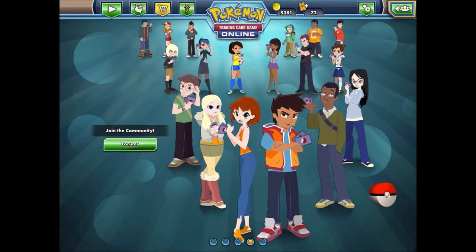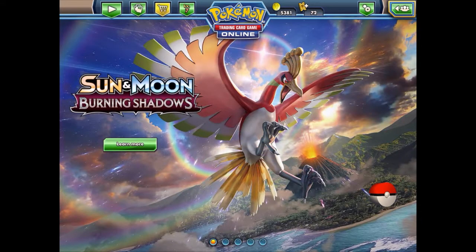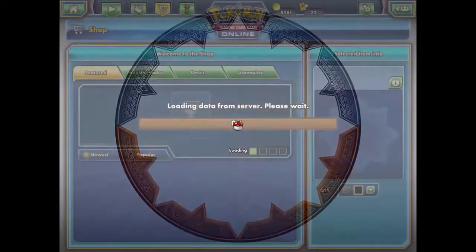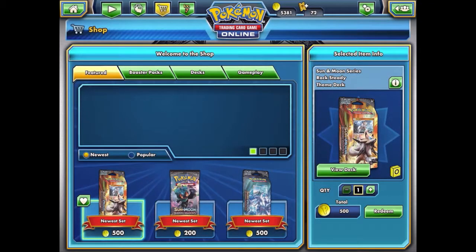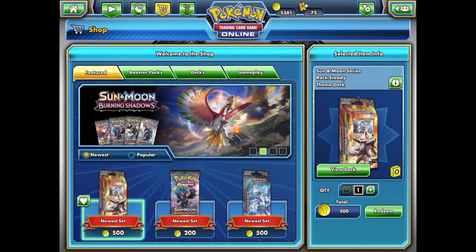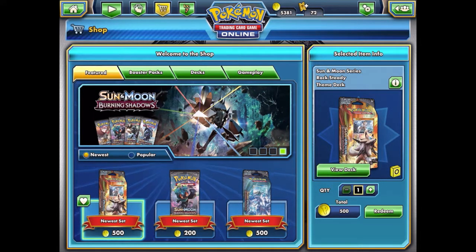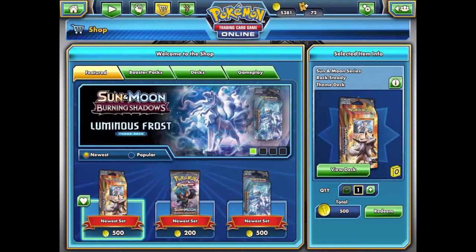We've opened Pokémon card packs in real life before on video, but this time we're going to be opening them online on PTCGO. I don't redeem the codes I get in booster packs — I actually sell them off. I didn't want to play the game back when I bought booster packs in real life, but now I figured PTCGO online was much more economical, so that's why I decided to stop buying cards in real life.